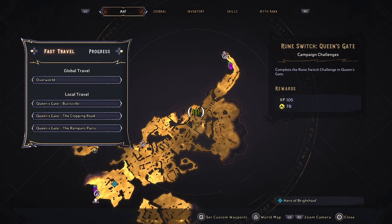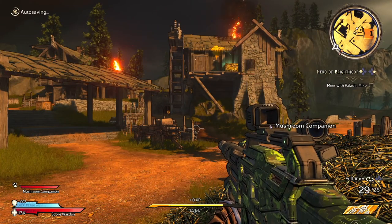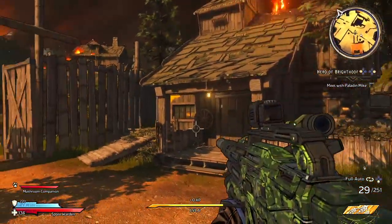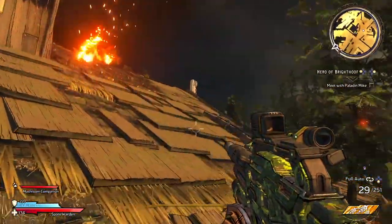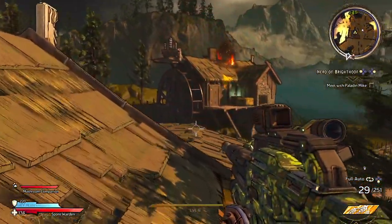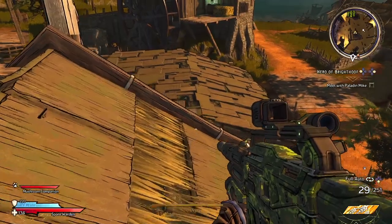So this is a puzzle that is sort of similar to what you might see in Assassin's Creed, where you have to jump up and across roofs of these buildings to grab something and then move on to the next object. Let me go ahead and show you how we get to the start of this thing.